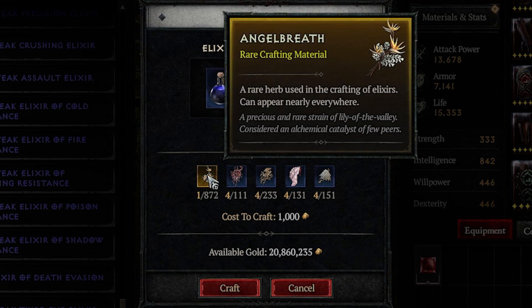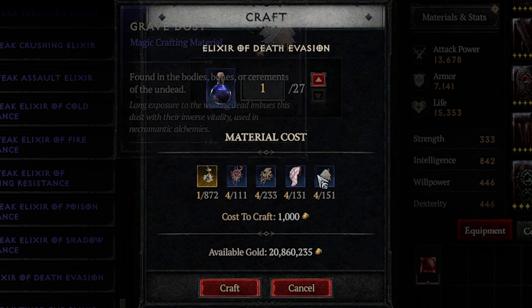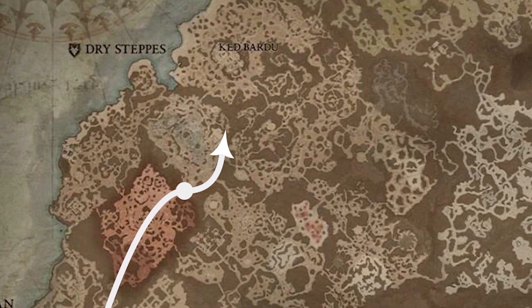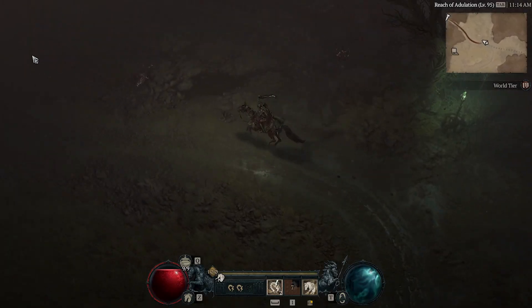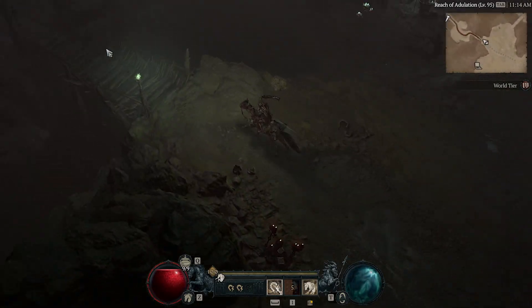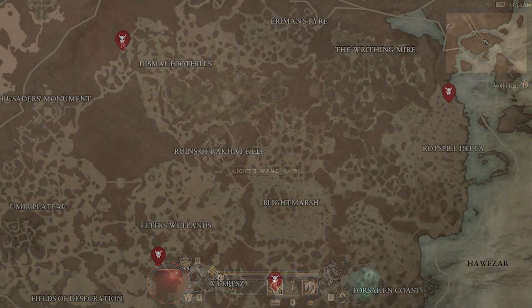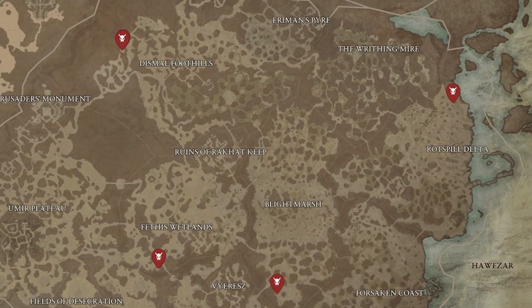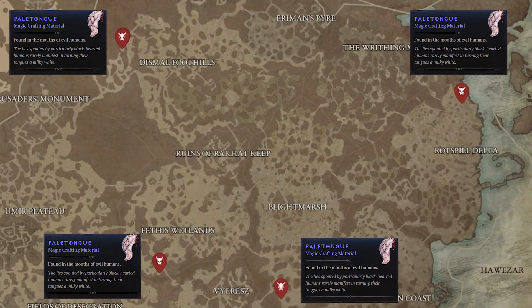Even though Angel Breath says it's a rare crafting material, it's an herb that can actually be found anywhere in the game and becomes very easily accessible. However, the Demon's Hearts, Crushed Beast Bones, Pale Tongues, and Grave Dust can sometimes be a little more difficult to come by. Today we're going to show you a very quick and easy farming method. There are four elites that spawn in each area and each one drops five of their respective crafting materials.